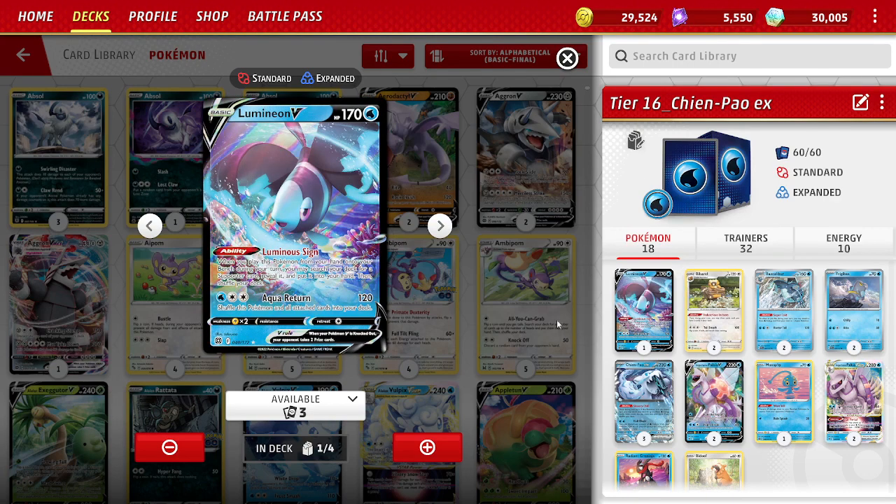We still have the Lumineon V, which is just an engine piece. Quite nice for Luminous Signs — when you play it onto the bench from hand, you can search your deck for a Supporter. At times you can even use the attack Aqua Return for 120, which can knock out a Crobat or a Sableye in a Lost Zone matchup. Then you shuffle the Pokemon and all attached cards back into your deck, which gets Lumineon V out of play as a target for your opponent.